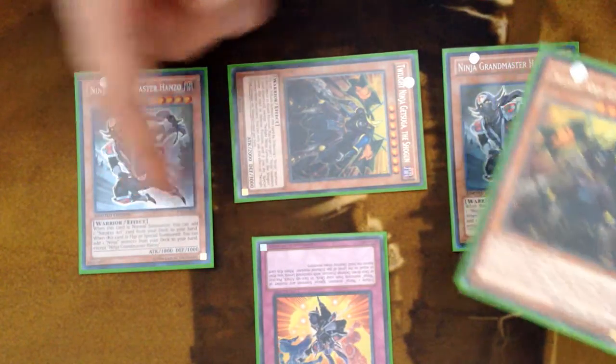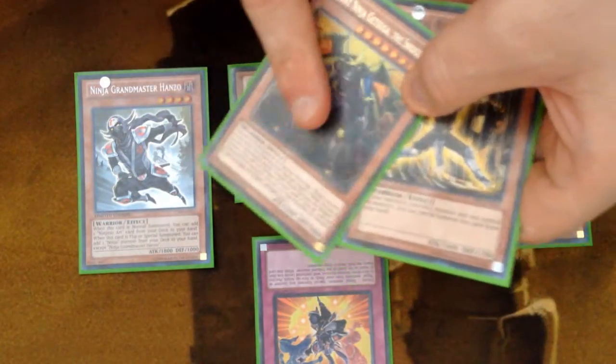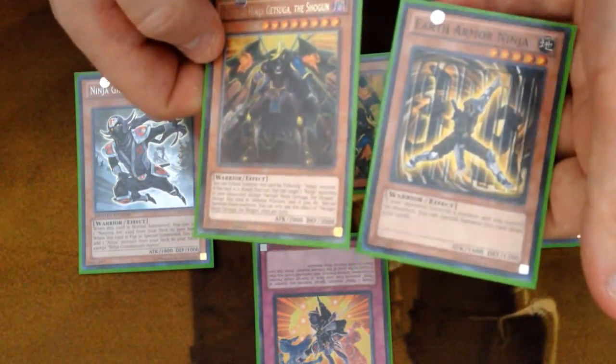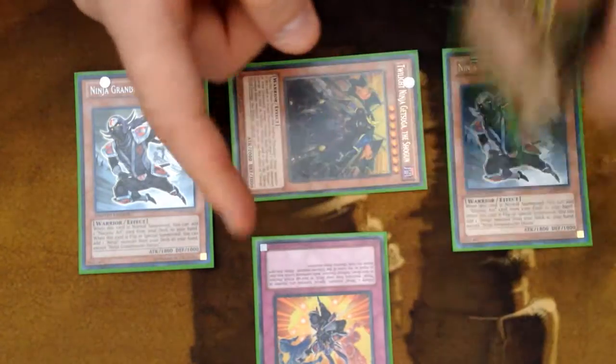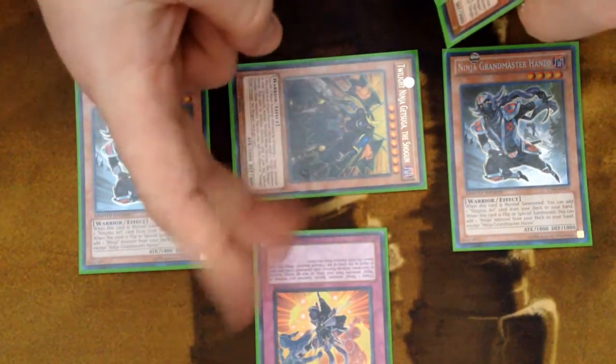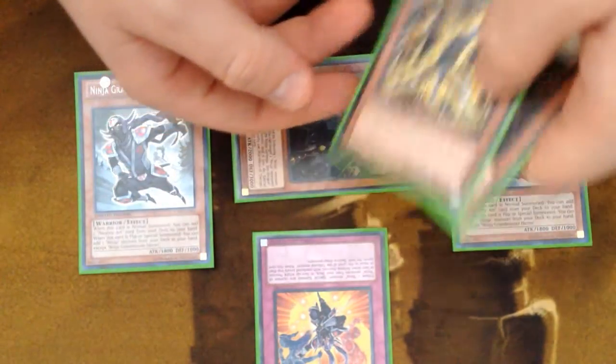We started with one Hanzo and we're ending with: two Hanzos, Getsuga three, Flooding Duplication four, another Getsuga five, and Earth Armor six. So we went from one to six cards, which is plussing five. You might be wondering why I'm counting the Flooding Duplication considering it's technically dead — but we have lots of Magic Planters and an Alchemy to help it essentially turn into a Pot of Greed, so it's never truly dead.